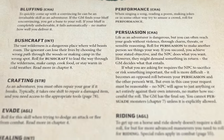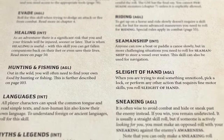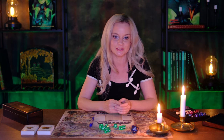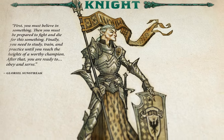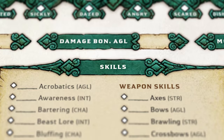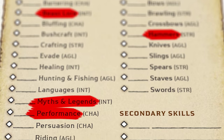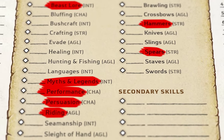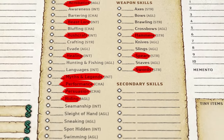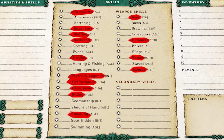Skills are important as they determine how effectively you can perform certain actions during the game. Every character can try any of the skills in the game, but how good their chances of succeeding are depends on the attribute and whether they are trained in it or not. Our old dwarf is starting with the maximum amount of trained skills due to his age. Six of these skills need to be selected from those listed under our profession — beast lore, hammers, myths and legends, performance, persuasion, writing, spears, and swords. The other six I get to choose freely: healing, bushcraft, acrobatics, sneaking, bluffing, and axes. You can read up on these skills on page 31 in the rulebook.